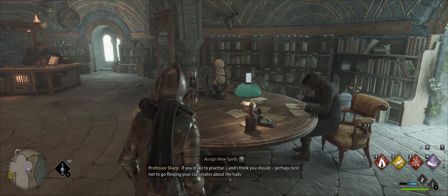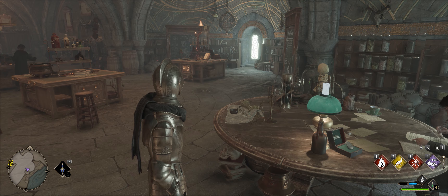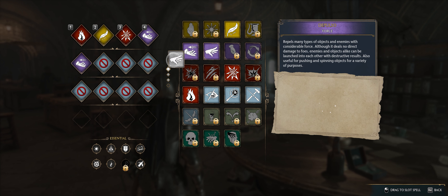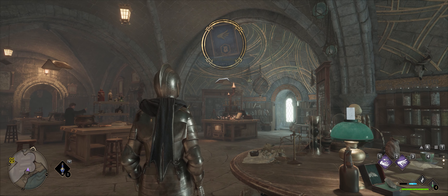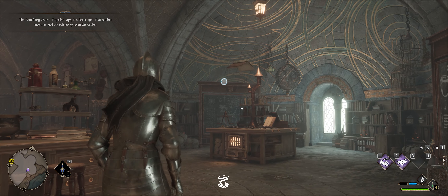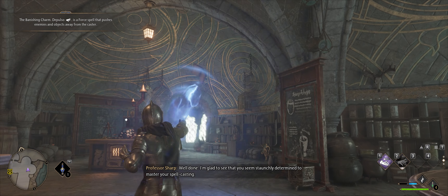Perhaps best not to go flinging your classmates about the halls - I suggest having a go at the enchanted books here. Yeah I want to have a go at the books - right here, Depulso! Wait, what? Oh! I thought those were locked. I didn't think that would work because I thought they were locked. Well done, I'm glad to see you seem starkly determined to master this.